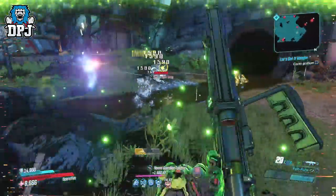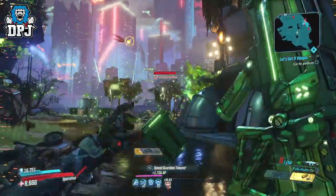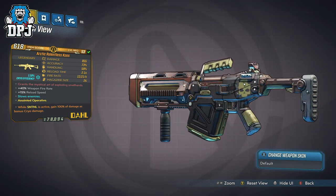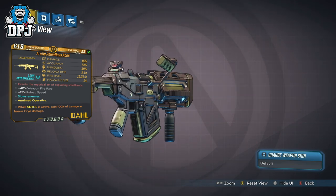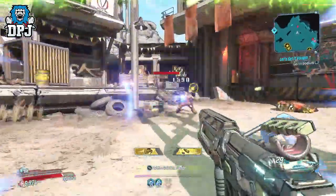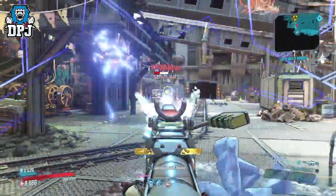Now the question is — which is the best out of all these legendary Dahl assault rifles in my opinion? Well it was the Good Juju up until the point I started testing the Chaos. The Chaos in my opinion offers the most, and the fact it comes in all elements makes it a weapon many people are sleeping on. It's actually one of the best assault rifles in this game without a shadow of a doubt, and I'm ashamed not to have realised this sooner. So out of these 6, the Chaos is the one I would take. From best to worst: Chaos, Good Juju, Breath of the Dying, Star Helix, Warlord, and then the Barrage.